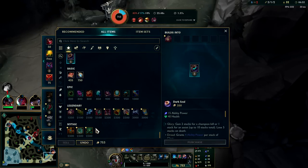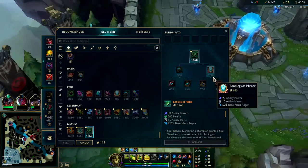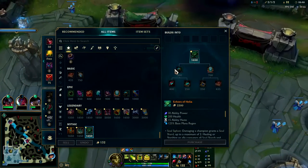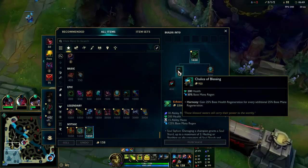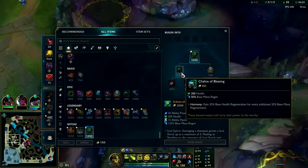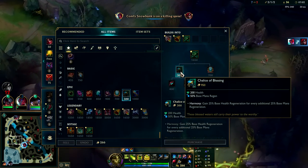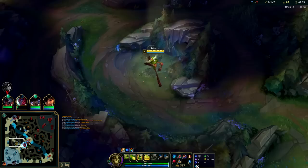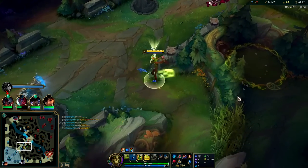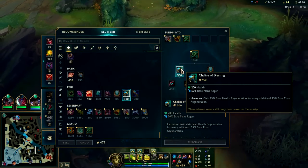Pick up Dark Seal and then for the Echoes — I still believe Chalice is cracked. Chalice is quite a bit better than Bandleglass Mirror if you're going to be taking damage because you get so much health. It's the same mana but it's 200 health versus 20 AP and 10 ability haze. Plus you get additional health regeneration — a 25% base health regen for every 25. Also a lot of mana regeneration. They need to nerf it. It should be more expensive than Bandleglass Mirror. They need to bump Bandleglass Mirror because you never really have to choose — 19 out of 20 times they just go for Chalice of Blessing.